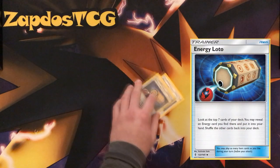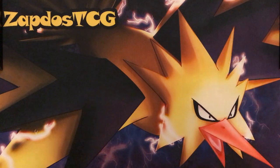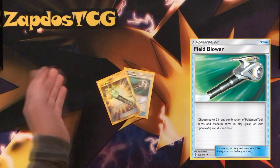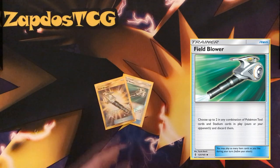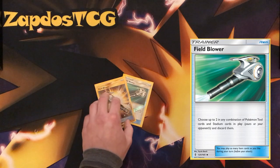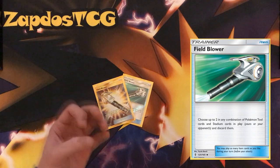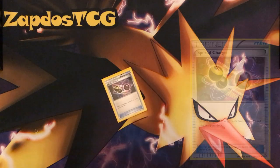Energy Lotto — you could run one or two copies. Energy Lotto gets you closer to that DCE on your second turn to attack. Field Blower is debatable — maybe one or two. If you're facing Garbodor you're screwed either way, but Field Blower at least gives you a chance. You could use Guzma on the Garbotoxin Garbodor and knock it out after you use Field Blower, because with Field Blower all the abilities of the Passimian get reactivated.